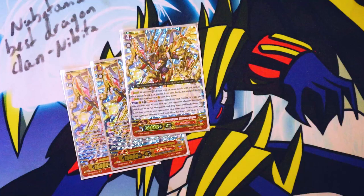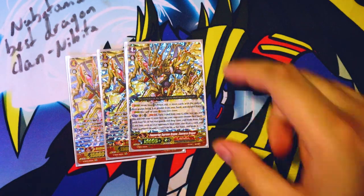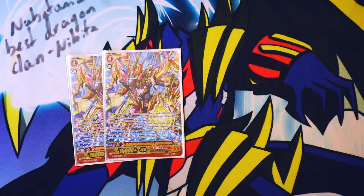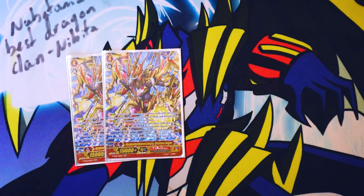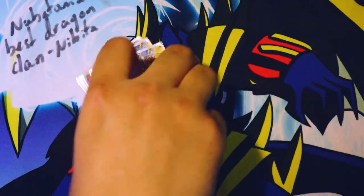My G Zone: I run three Stun Verse. Skill is counter blast one and turn a card from your G zone face up, put this unit into your G zone face up from your vanguard. Your opponent chooses four cards each from their rear guards and drop zone and binds them. For every four cards in your opponent's bind zone, draw a card. And your opponent chooses a card from their hand and binds it.